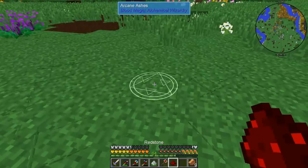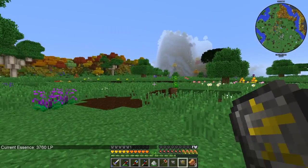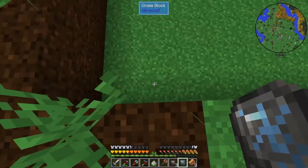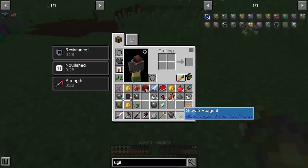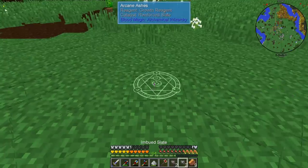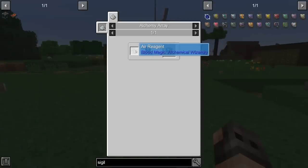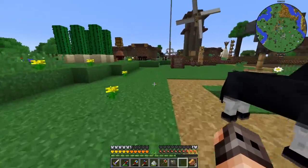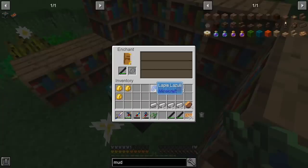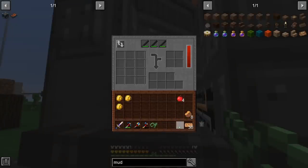I have prepared some stuff. The first sigil we're going to make is a divination sigil, which needs one blank slate. It will tell you how much blood you have in your blood network and give information about the altar. Then we have a water reagent with a blank slate — a portable water bucket. Then the lava reagent with blank slate — a portable lava bucket. And finally the growth reagent, which needs a reinforced slate — it's basically infinite bone meal. The most important sigil would have been the air sigil, but to make the air reagent you need an elytra, so flight has to wait. Also, some of you suggested enchanting graphite electrodes for unbreaking — sadly, it's not possible in this version.